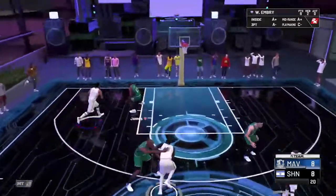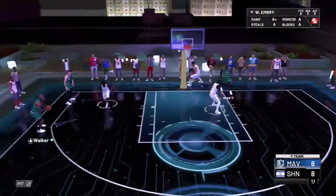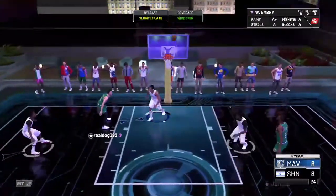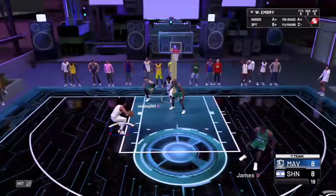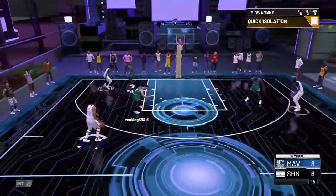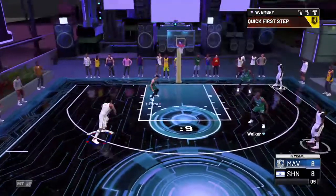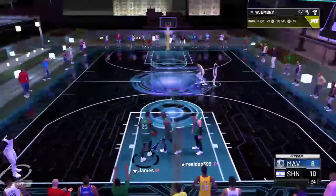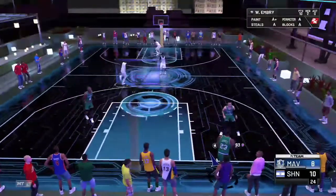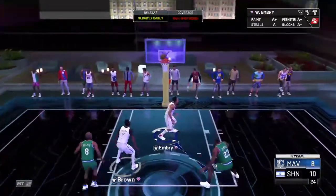It's tied at eight - probably should not be taking as many threes. Let's just get it to Wayne Embry and run. LeBron gets a good contest on that. Antoine Walker is left wide open and he misses it. Let's get it to Wayne Embry - ISO on Tyler Hero. And an and-one by Wayne Embry! Oh my goodness - he makes the free throw somehow.